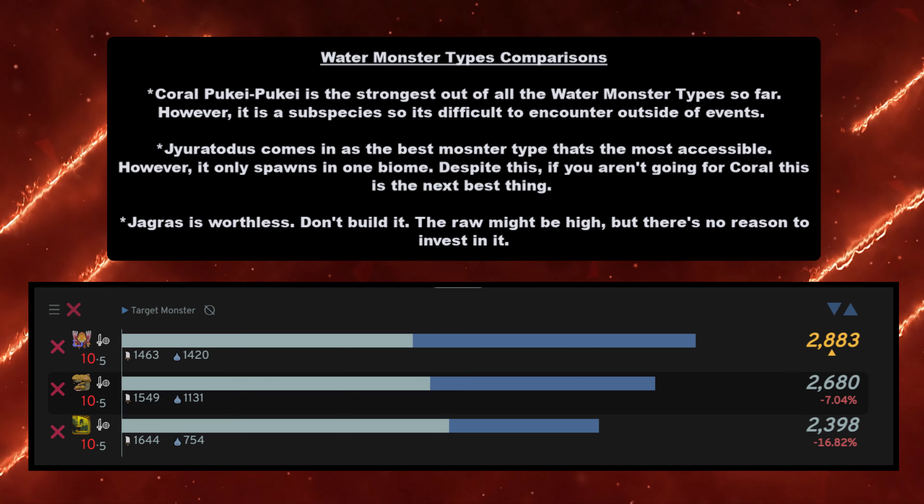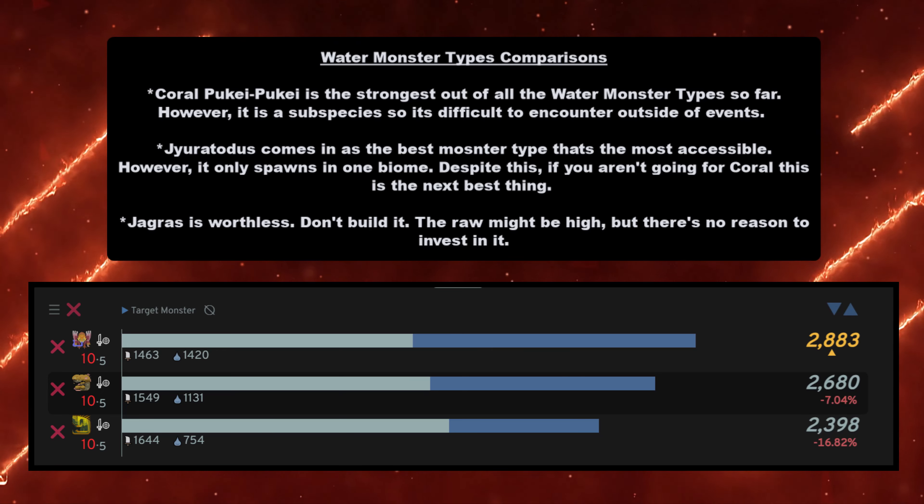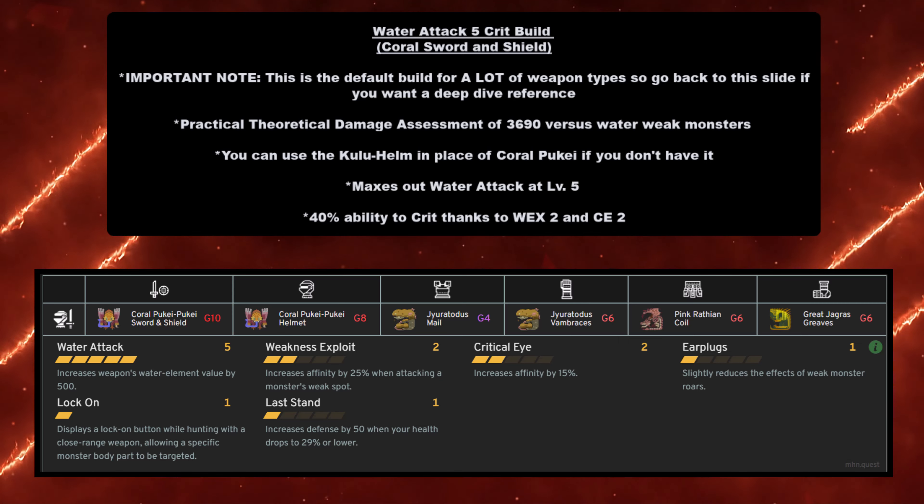If you want more accessibility and don't want a subspecies that only comes around once in a while — like me with Black Diablos — you have Gyrotodus. Gyrotodus comes in as the best monster type that's the most accessible. However, it always spawns in one biome — swamps only. Despite this, if you aren't going for Coral, this is the next best thing. Water isn't really a must-have element and there aren't a lot of monsters weak to it.